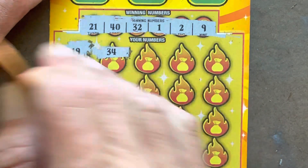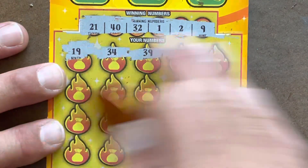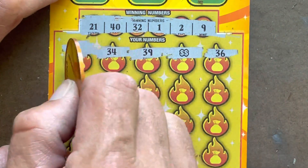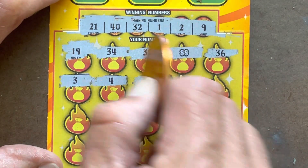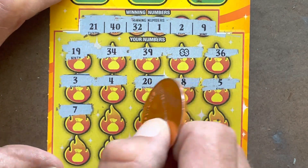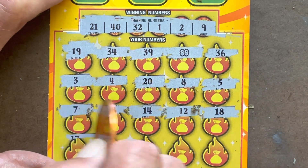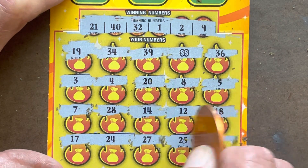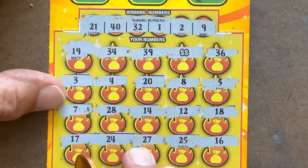19, 34, 39 — one off. Double dollar sign — there we go, we've got a symbol on the last ticket! Can we get another one? 36, 3 — we've got the 1 and the 2, 4, 20 — we've got 21! 8 — we've got the 9! 5, 7. Ticket 28, 14 — no tens. 12, 18, 17 — we've got 24, 27, 25 — and last shot — 16.